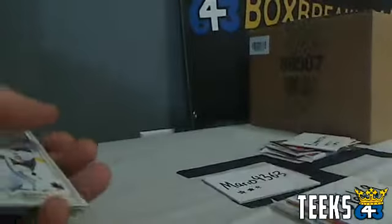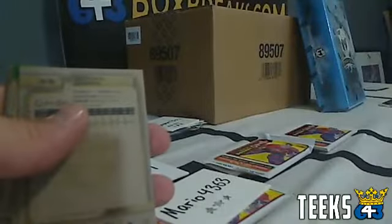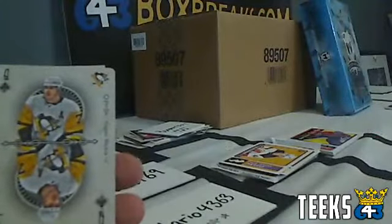Next up, Ed Vet against Mario 4363. Ed Vet's lowest base card is number 49. Mario pulls a 196 Samuel Girard for the Avalanche, so Ed Vet wins the round. His hits include a Nick Eglars mini card, an LA Kings checklist, a League Leaders of Patrick Laine, a Miles Wood New Jersey card, a Chris Tierney San Jose Sharks card, and the queen of clubs Evgeni Malkin playing card.